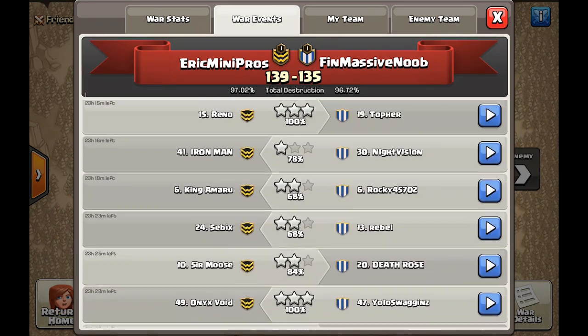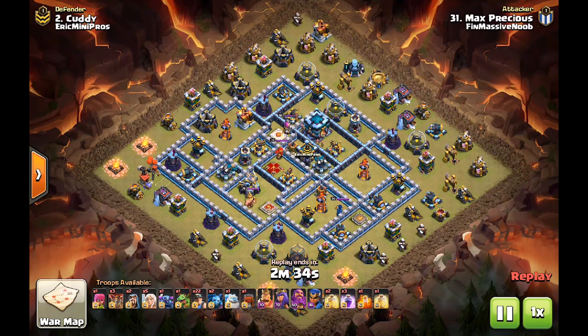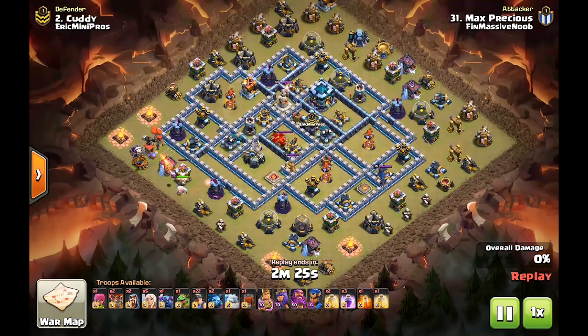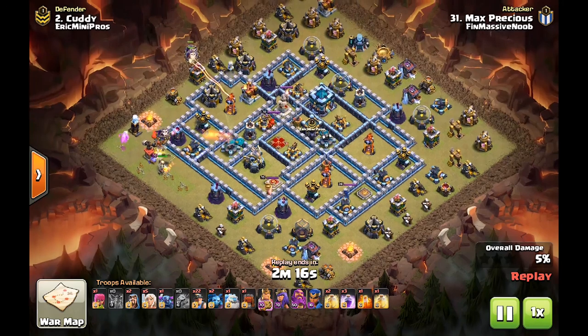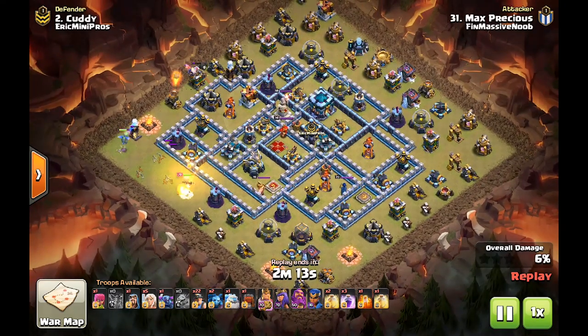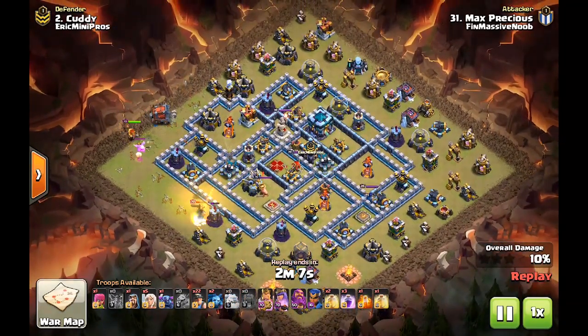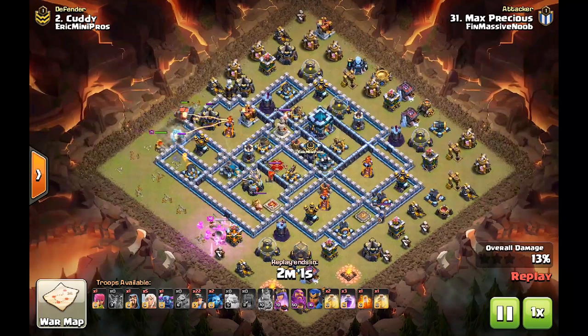Let's look at the third attack, right here from MP. This guy was in Atlanta with us, so let's see what he did to try and take this base down. King and Baby Dragon sending the funnel, along with a couple of loons. Now MP is going to have a Wall Wrecker going into this Inferno compartment, and he'll probably end up with the same fate as Nick's queen.